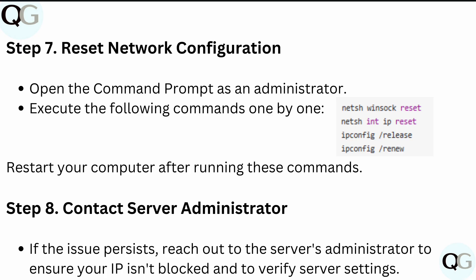The next step is to reset your network configuration. Open the Command Prompt as an administrator and execute the required commands one by one, then restart your computer after running these commands.